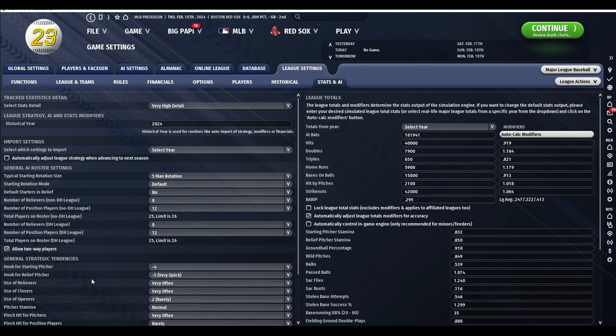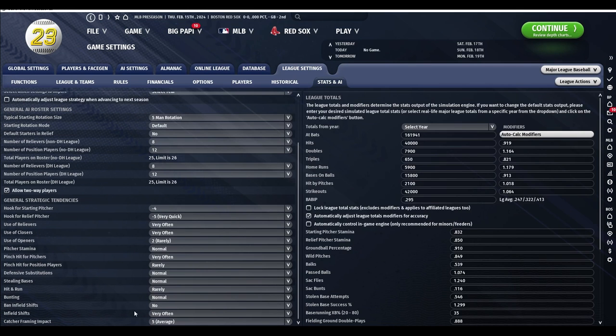From a setup perspective, a couple of cool new features. You have the ability to either ban infield shifts, and if you don't ban them, control how often the AI chooses to use them, and then how big of an impact catcher framing has. Rumor has it that the catcher ability has been nerfed a little bit in Out of the Park 23, so catchers aren't quite as overpowered as they were previously. But this gives you the ability to tweak that if you want.